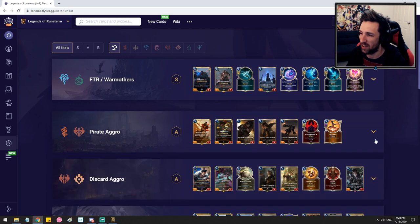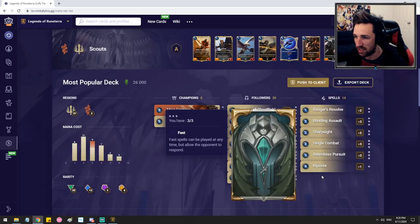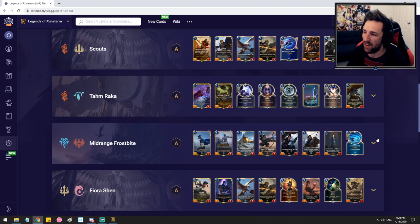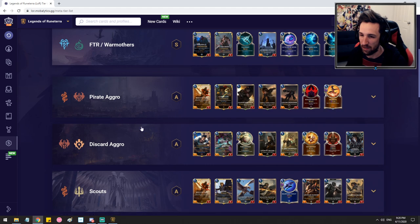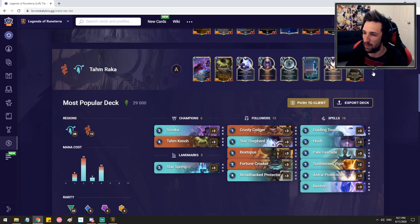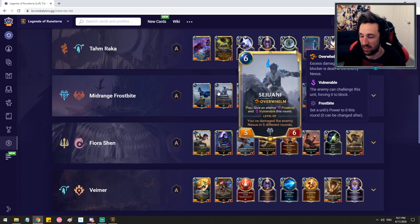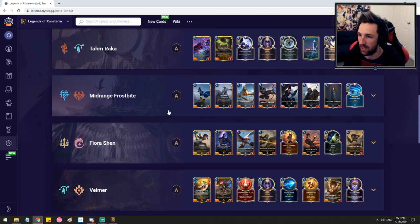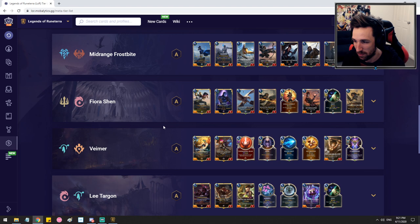Against Pirate Aggro I haven't faced this too many times, and I don't feel like our deck struggles against other decks that play for board. Scouts is going to be a little bit 50-50. Against these decks, if we can just hard cycle the Go Hards and develop a board state and chump block until we find Pack Your Bags — which is the upgraded version — you're going to blow out any of these semi-mid-range, semi-aggressive decks, including discard aggro.